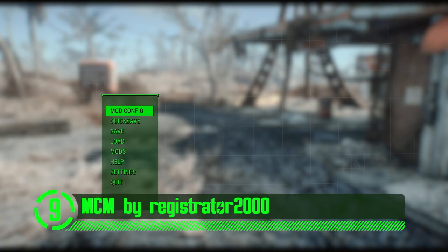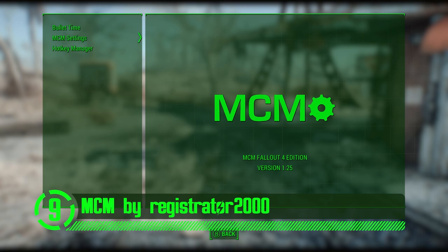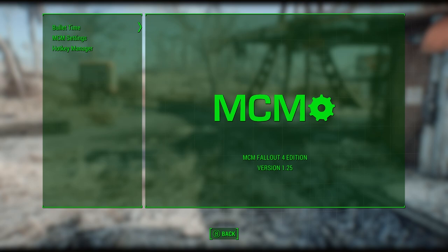At number nine, we've got the Mod Configuration Menu. Have you ever woke up thinking, boy, I wish there was an easy mod configuration screen to adjust my mods in Fallout 4?